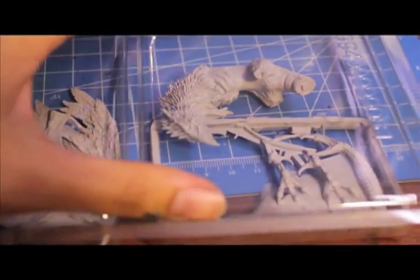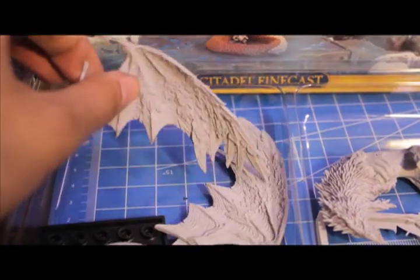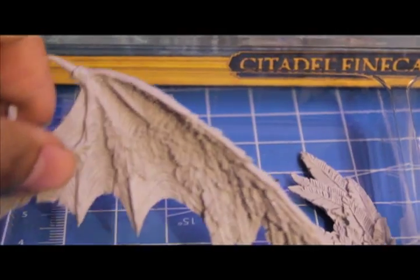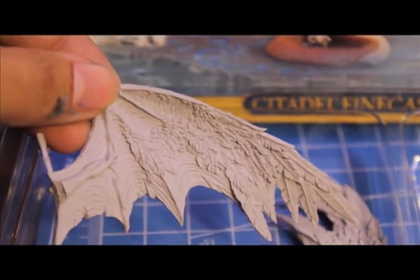It comes in this giant plastic container inside the box. Let's open it and check it out. Oh, Finecast - smell it. So good. Let's get in a little bit closer and take a look at the detail on these wings.